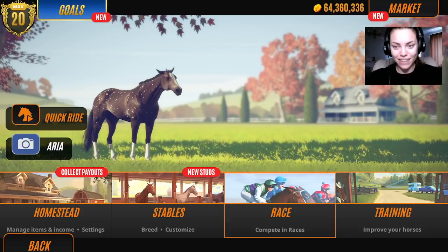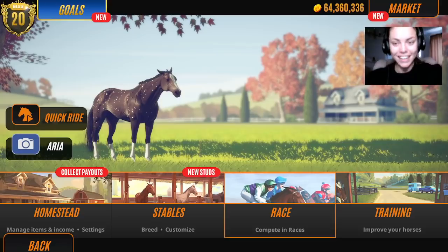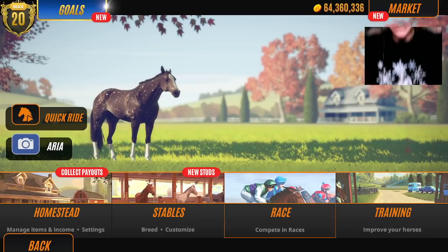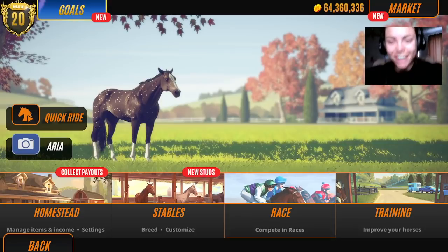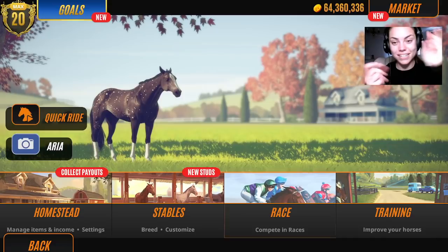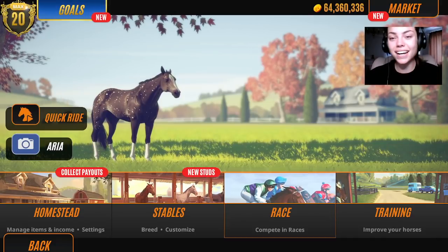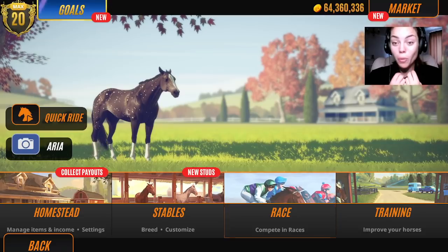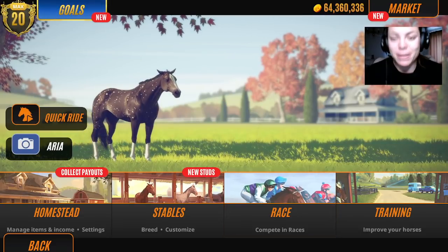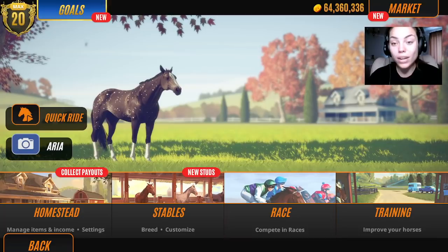I'm so excited guys, look what arrived - my own merchandise! My own merchandise arrived. I got this sweater jumper and it's beautiful. The design has actually come out really nice and it's so warm. I couldn't believe it because sometimes when you order stuff online you think it's gonna be a bit pants, but actually it's really nice quality.